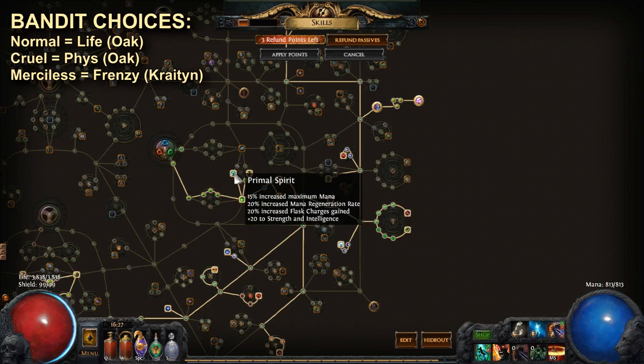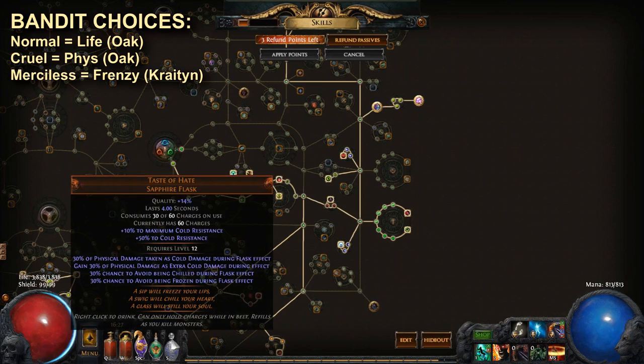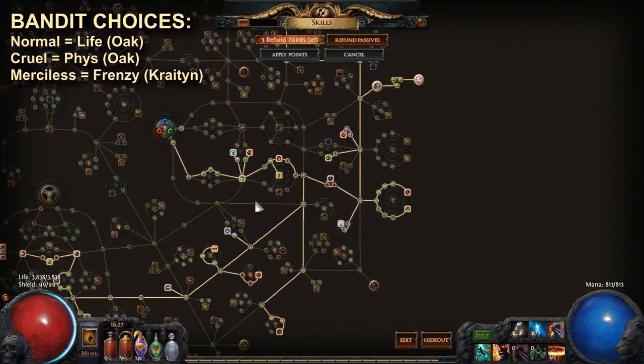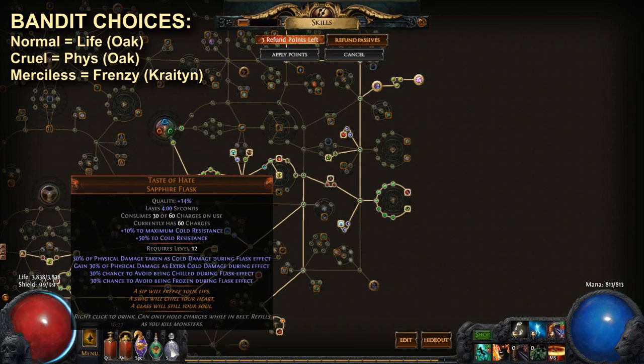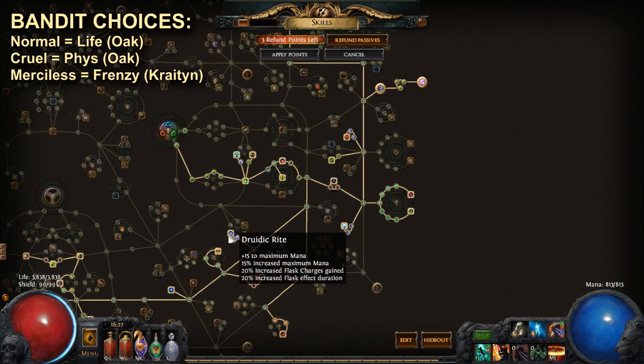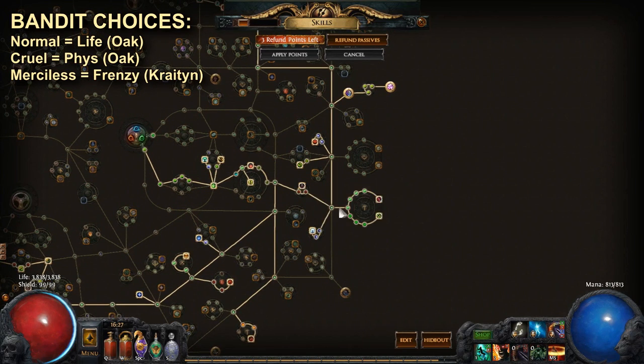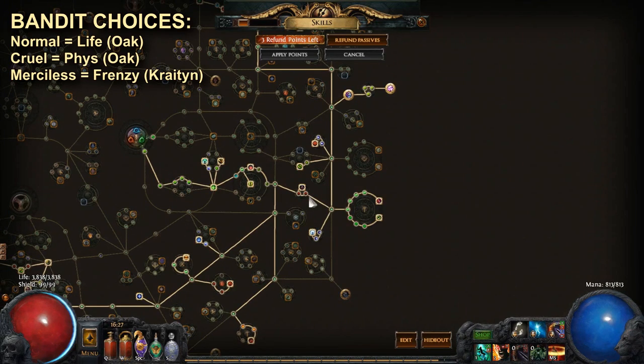Primal Spirit gives us some strength and intelligence for supporting skills, and more importantly gives us increased flask charges gained. With our high clear speed and using things like Taste of Hate and Atziri's Promise, it makes for very high uptime on utility flasks. I also picked up Druidic Rite, which gives another 20% flask charges gained and 20% flask effect duration. These two clusters combined with Atziri's Promise and Taste of Hate is absolutely insane and definitely worth picking up. Next we go through the dual wield nodes — Weapon Artistry — and down into Herbalism, which is also a very nice flask node.